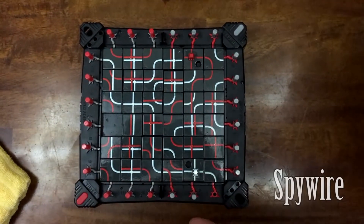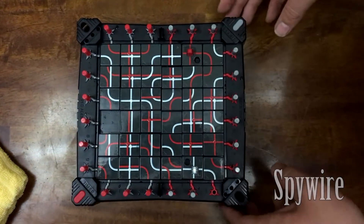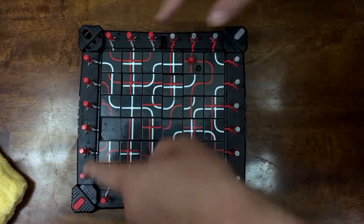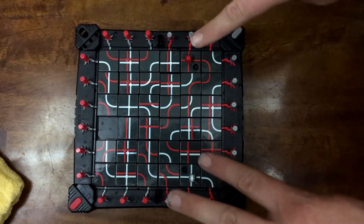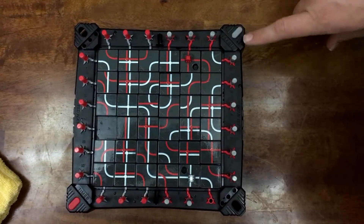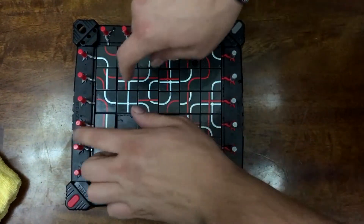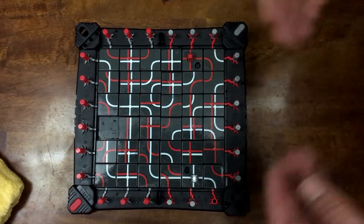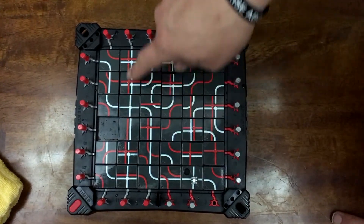So this is Spy Wire. Spy Wire is a tile sliding game for two players. The object of the game is to get your diffuser to connect to the other player's fuses. In the other player's fuses, there are three special fuses and then a bunch of decoy fuses. When it's your turn, you're going to press the button that matches your color and then slide and move around as fast as you possibly can until your timer is up. Once it's up, you're going to see if you have a continuous line from your diffuser to any of the opponent's fuses.